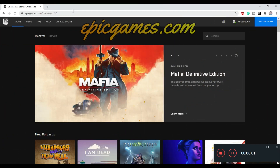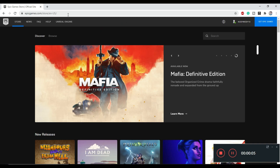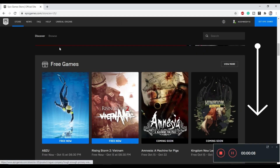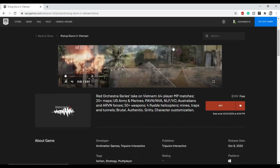We have to go to their website, which is EpicGames.com. As soon as you go there, you have to scroll down. Here you will see there is a free game banner. We have to click on Rising Storm 2: Vietnam to claim that game. As soon as you click there it will redirect you to a store page. I'm assuming that you guys are already registered for the Epic Games Store.